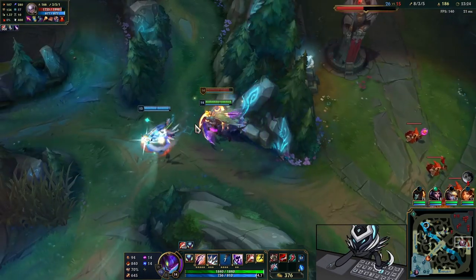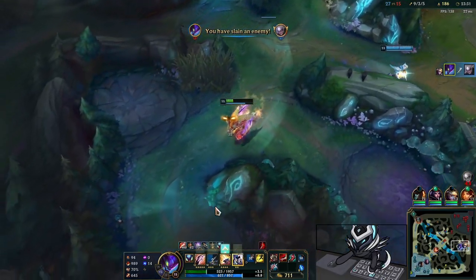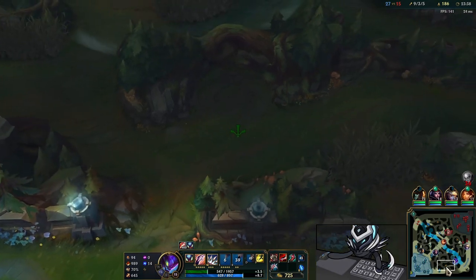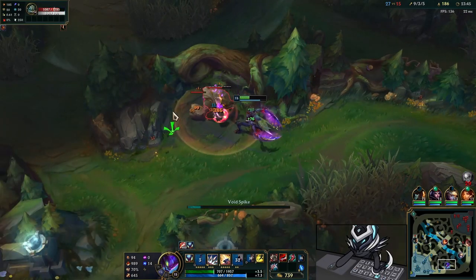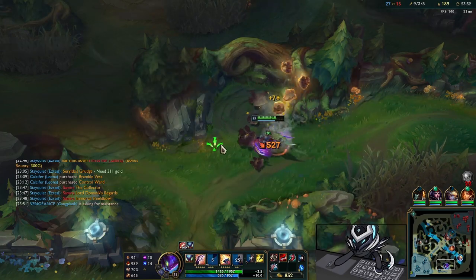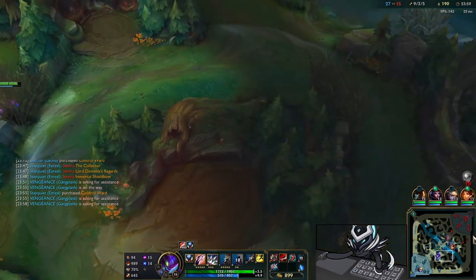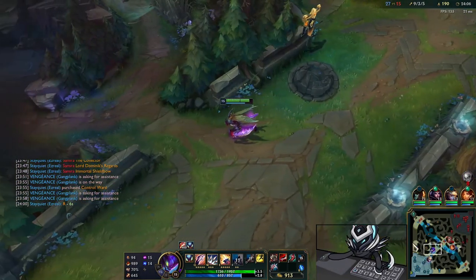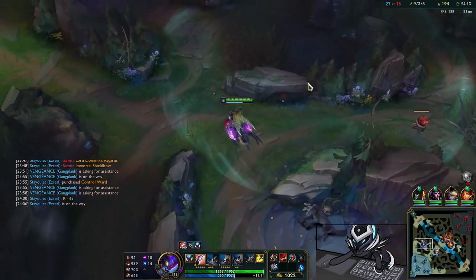I'm two levels off 16 and that's going to be a massive power spike. We see Diana and just cleave her down with our Qs — we have the lifesteal from Ravenous Hydra and she doesn't have enough damage to kill me, and if she does I can flash. Then we go back to krugs and just heal — look at that healing! We basically heal to full HP from one camp. Very juicy.